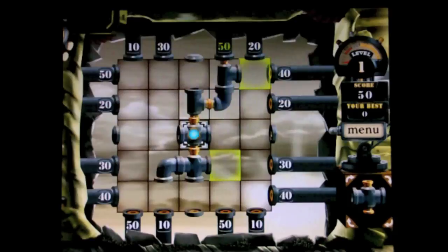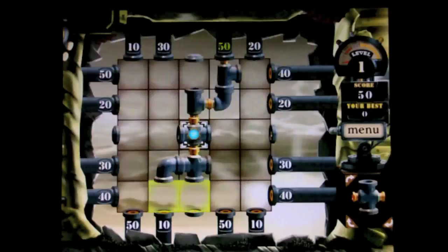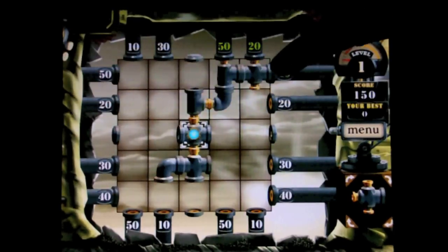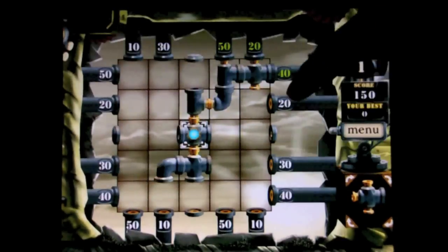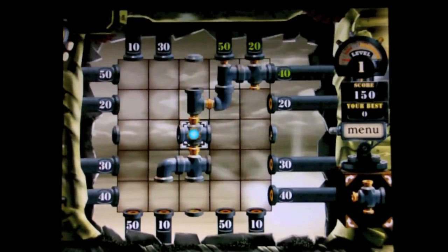I'm going to finish with a skinny piece, which means I get the 50 points in my score. If I finish with a fat piece — which I can do right now — I'll get double the points. Place this piece right here, so I'll get the 20, and then I got 80 for this one because I connected a fat piece to the 40. Your goal is to fill up the board and make a connection to every single pipe along the way, trying to build up to the highest score possible.